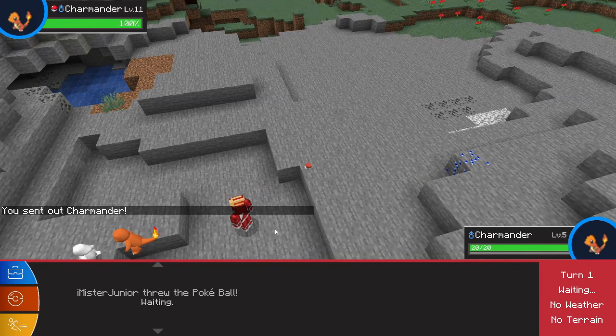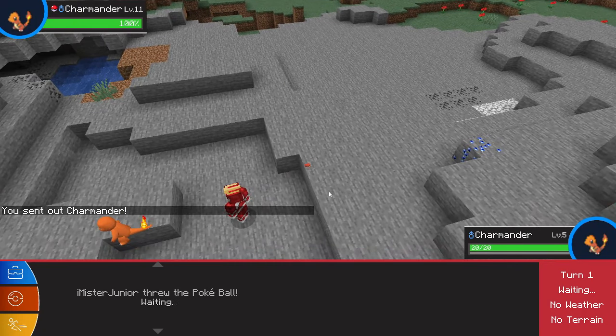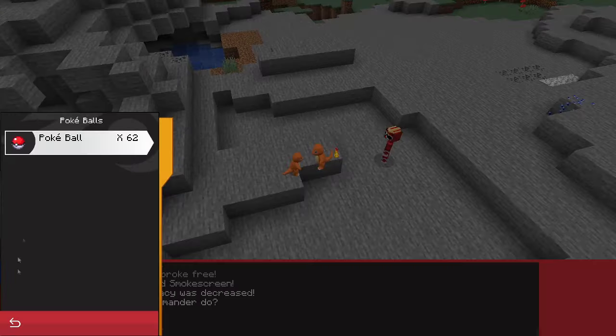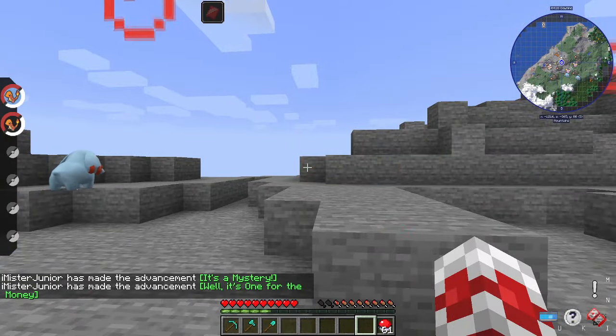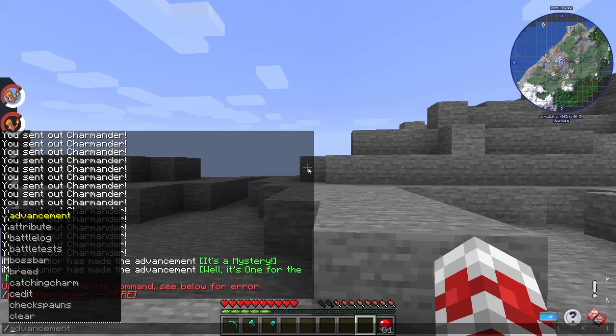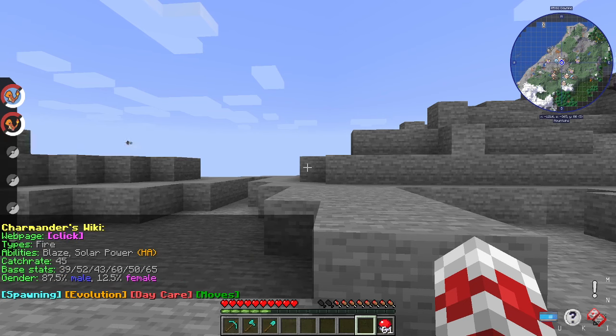I just encountered one. I'm going to try to catch him, and we're just going to catch as many Charmander as possible because we're going to need a lot so that we can easily breed a 100%. Caught that Charmander. You're going to repeat that step until you catch a lot of them. If you're not sure where the Pokemon spawns, you can always type 'wiki' and the name of the Pokemon, and it'll tell you.